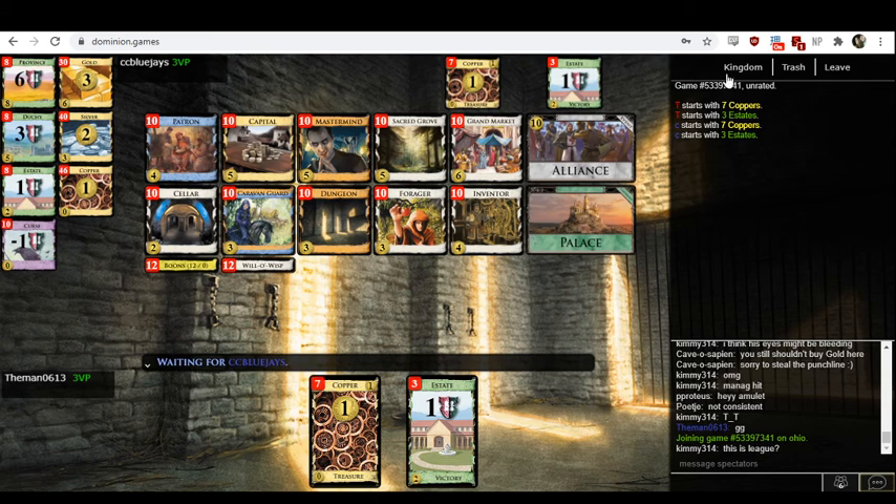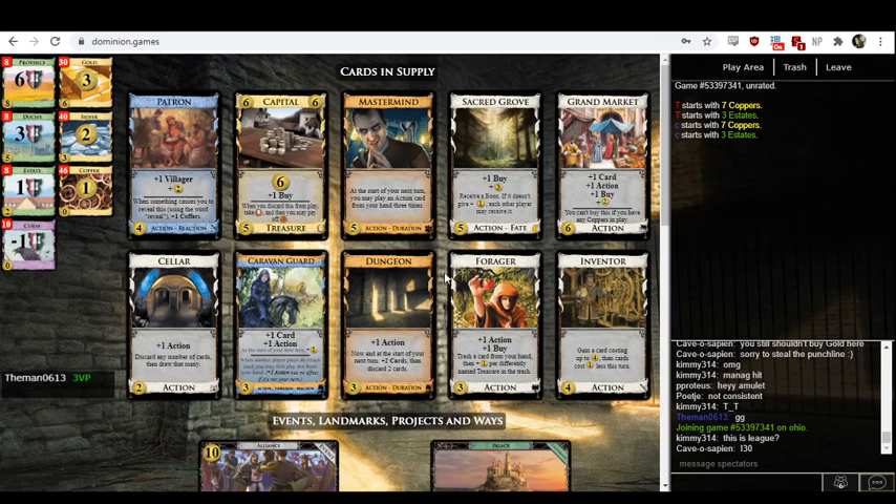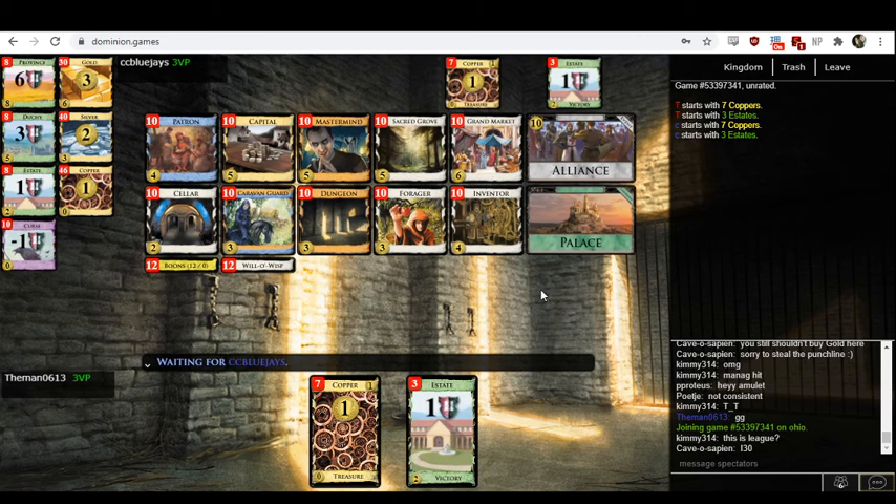Let's look at this kingdom. Draw is just Mastermind, action is also just Mastermind — I'm really wanting Mastermind already. We've got trashing with Forager, plus buy with Grand Market and Capital and Sacred Grove, gains with Inventor. I would think the best deck here is to get really thin and then try to set up a Mastermind-Inventor mega turn. You can trash with Forager, Inventor can gain you a bunch of stuff, the deck will end up with a bunch of Grand Markets, you'll have plenty of plus buys, and then you can empty all the provinces in one go.